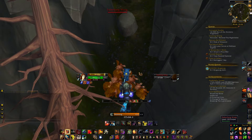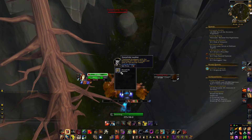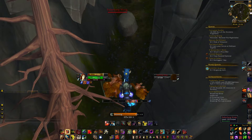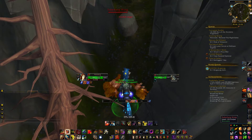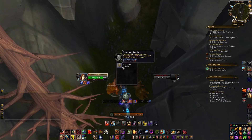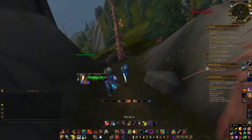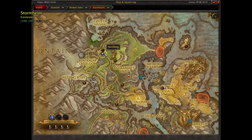Counting the skins: 2, 4, 6, 8, 11, 13, 15. We got 15 Stonehyde Litters from that pull. Now we move along like this and then return back.